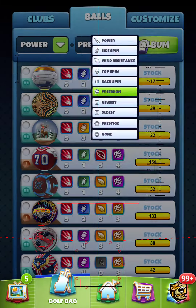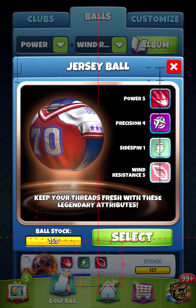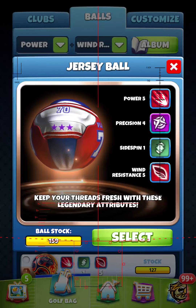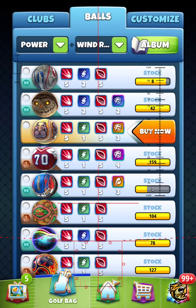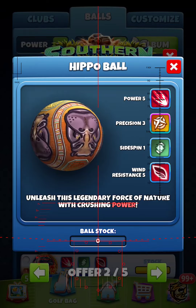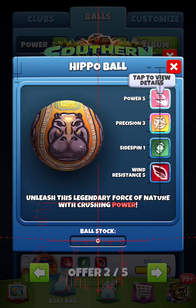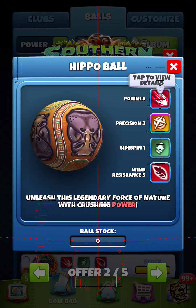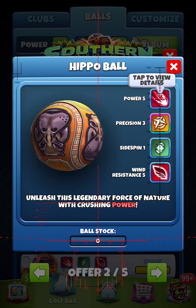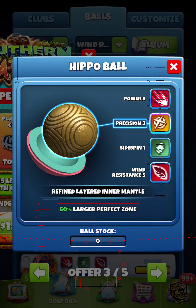I haven't done one of these in quite a while. I think Tommy does the best, and Franco does a great job of doing these as far as what you need. If you didn't invest heavy in the Jersey ball, then you sure as hell need to go heavy into this hippo ball right here. And even if you did go heavy into the Jersey ball, the Jersey ball is still a superior ball simply because it's a Precision 4.